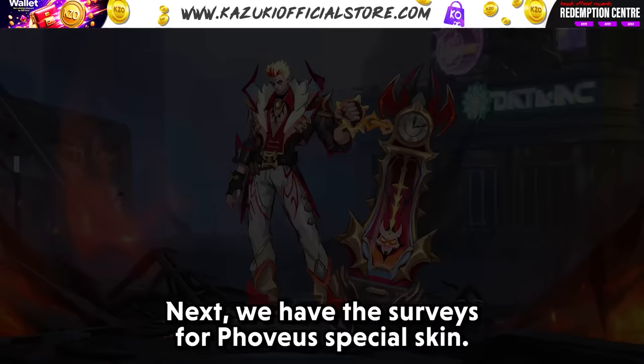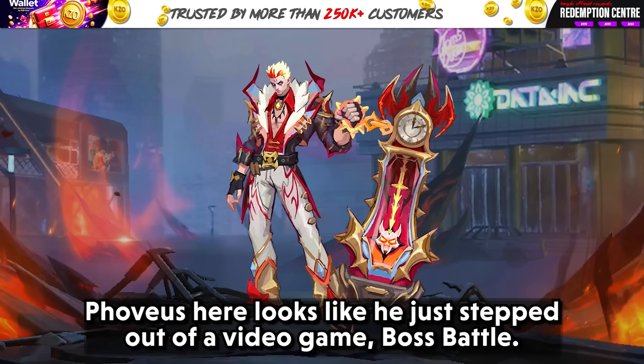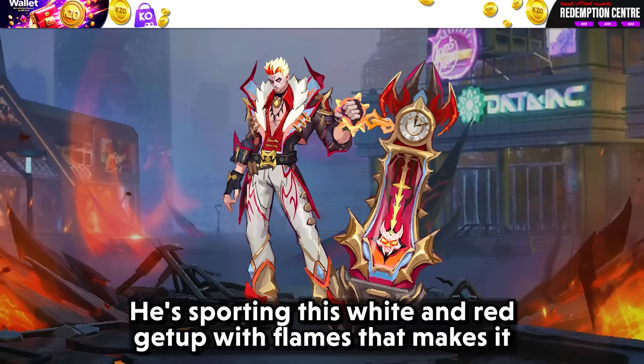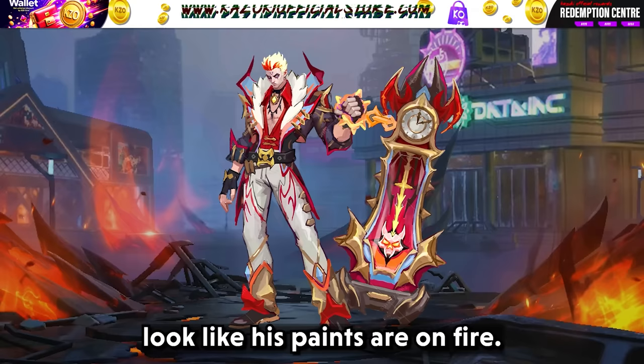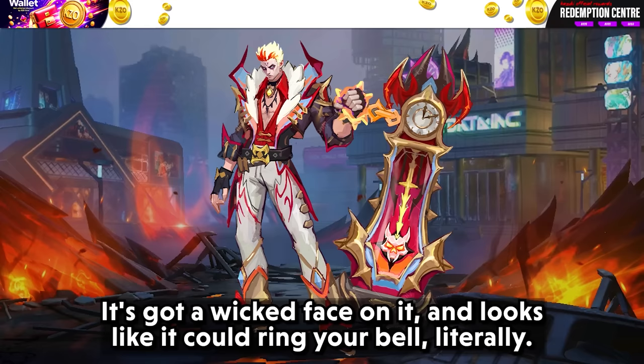Next we have the surveys for Fovia's special skin. The first design is called Blood Knight Death Bell. Fovia's character looks like he just stepped out of a video game boss battle. He is sporting a white and red outfit with flames that makes it look like his pants are on fire. His hair is spiked up, he has a wild red streak across his face, and that giant cloak weapon in his hand has a wicked face on it.